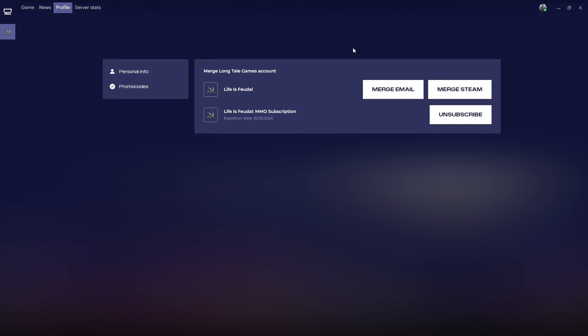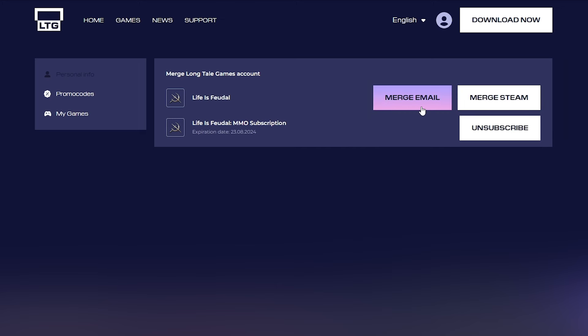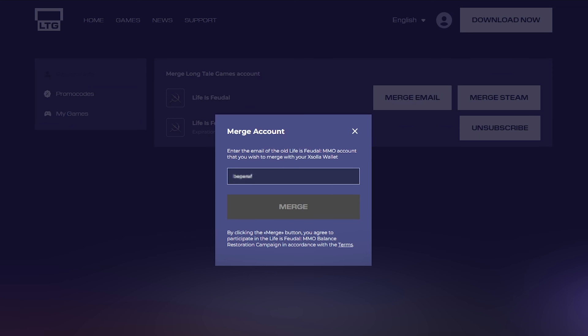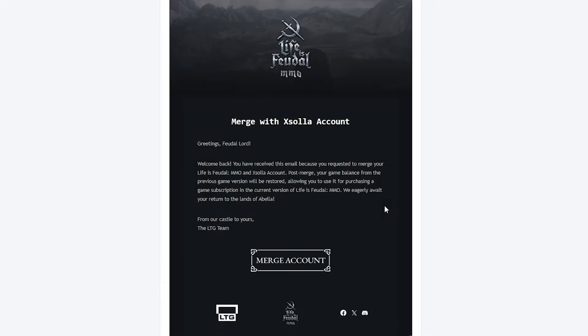Now, choose how you played the previous version of the game. If it was through Steam, click on the Merge Steam button and confirm your account. If you played through the launcher, click Merge Email, enter the email address from your old account, click the Merge button, and confirm the process via the email you receive.